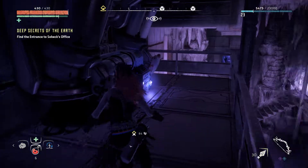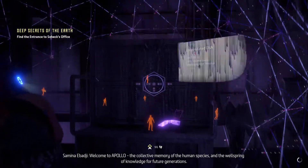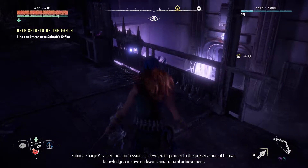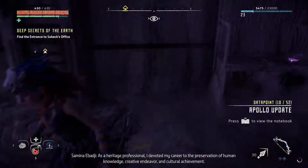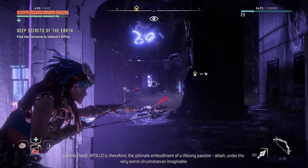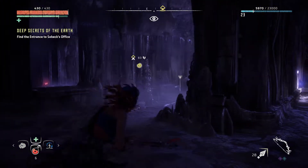Alright, what's going on? We gotta head down here. 'Welcome to Apollo — the collective memory of the human species and the wellspring of knowledge for future generations.' Holy crap, I didn't even notice all this stuff. 'I am Samina Evaji — until recently, director of the International Collective Memory Institute in New Zealand. As a heritage professional, I devoted my career to the preservation of human knowledge.' These are just messages I can hear later, so I'll save them. Let's keep moving — oh crap, that's one of the stronger guys. Got him! I don't think they saw me.